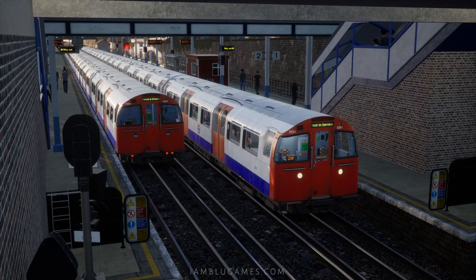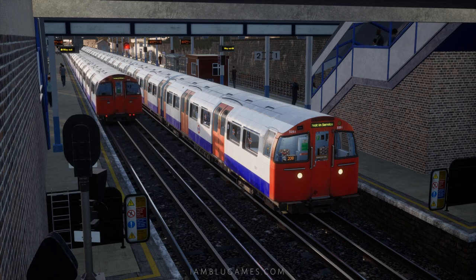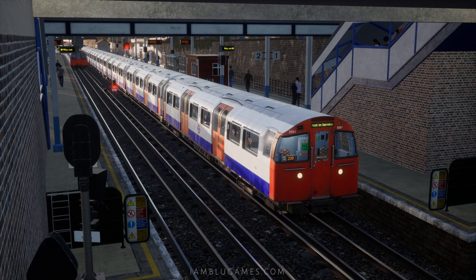Welcome back, it's your boy Blue and this is Train Sim World 2. What you're looking at is a 1972 tube stock ready for southbound service from Queen's Park station to Elephant and Castle. This route is known as the Bakerloo Line of the London Underground, and both the train and route are new to the Train Sim World franchise.